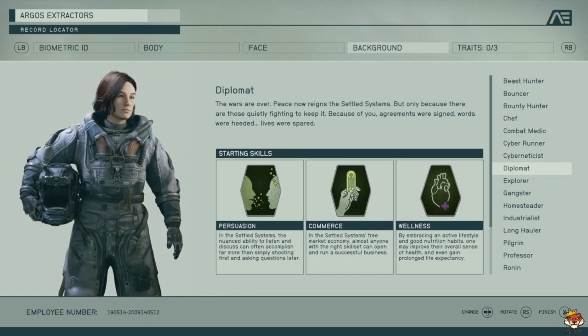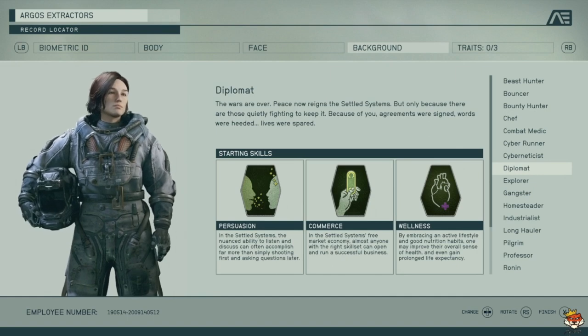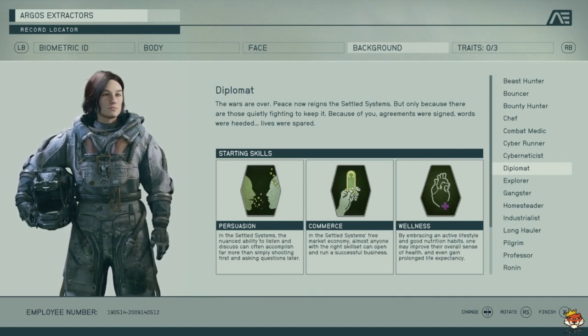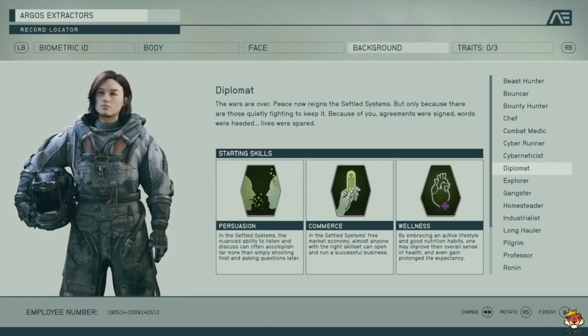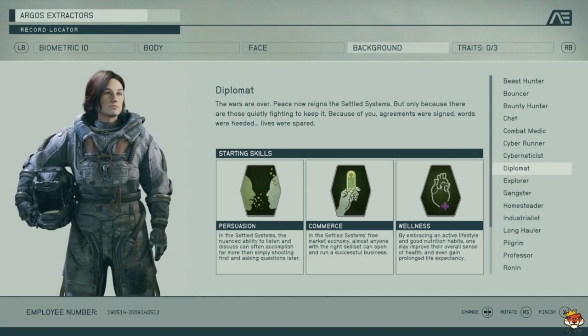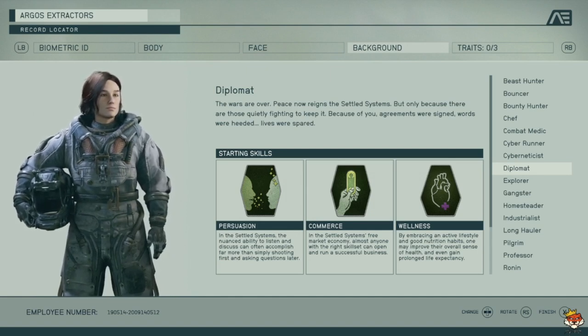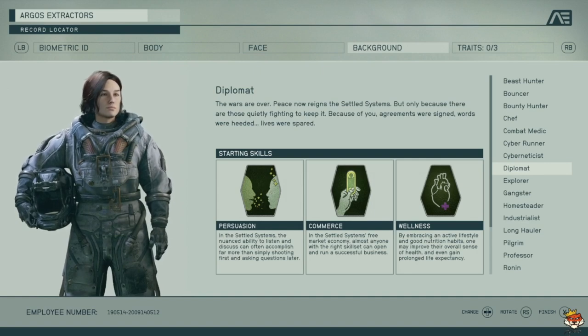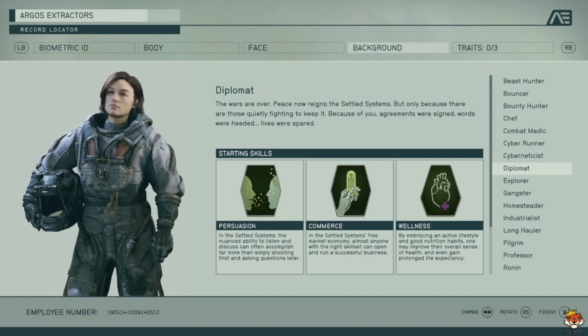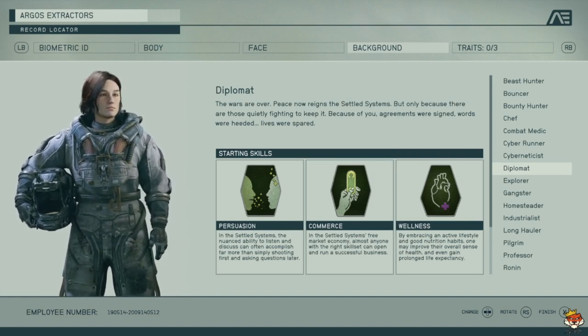Diplomat is self-explanatory — it's more about Persuasion, Commerce, and Wellness. You're not really focused on fighting or piloting. You want to buy and sell stuff for cheaper or sell for more, and you want an easier time passing speech checks. Persuasion allows a better chance to persuade or intimidate people. Commerce makes buying and selling easier, but Wellness is not the best.